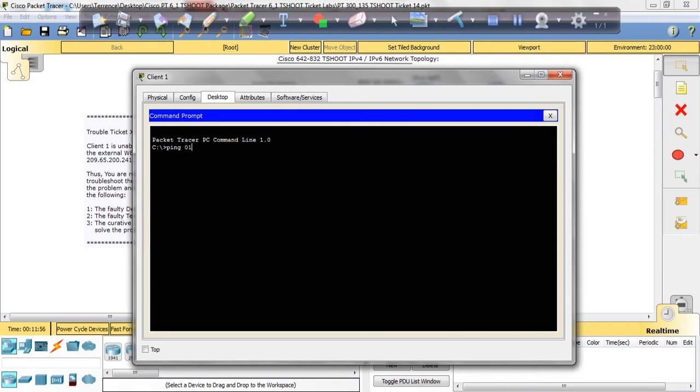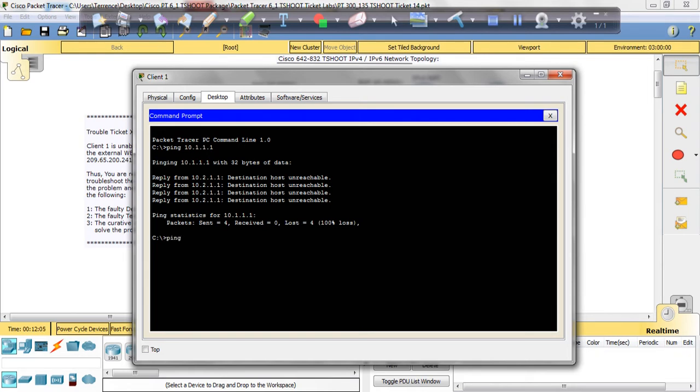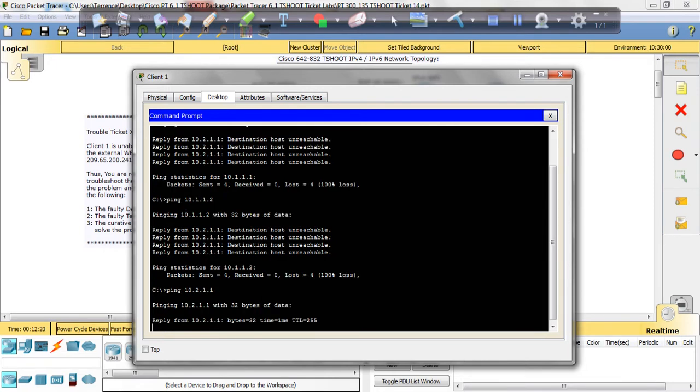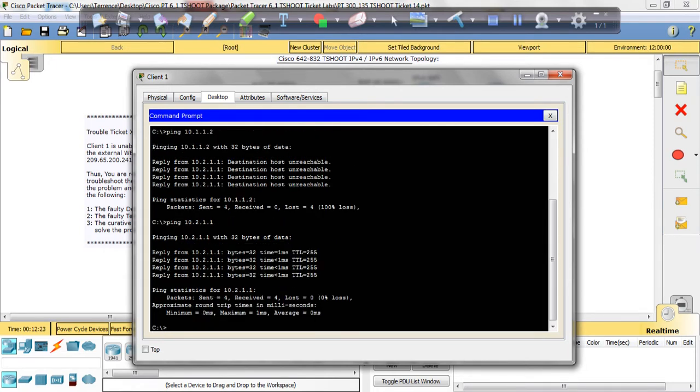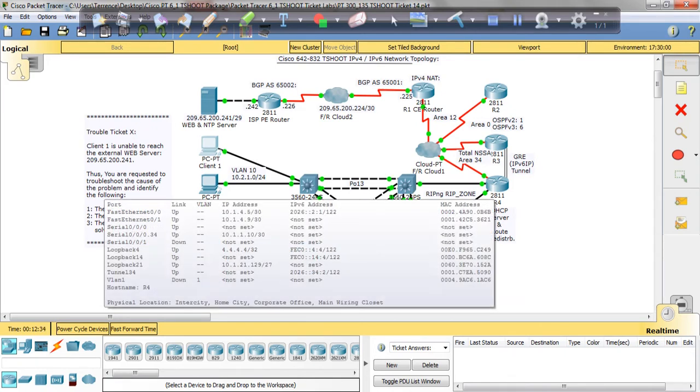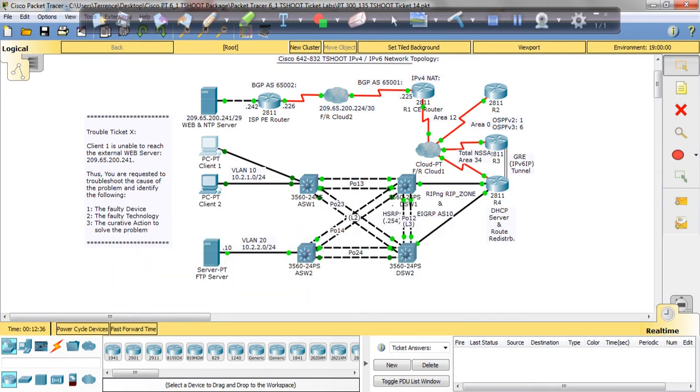So we use the ping plan, and we're going to ping R1, then ping R2, then ping the Gateway. We're getting a response from the Gateway, but we're not able to get to R1 or R2, so we go straight to R4, which is right here.